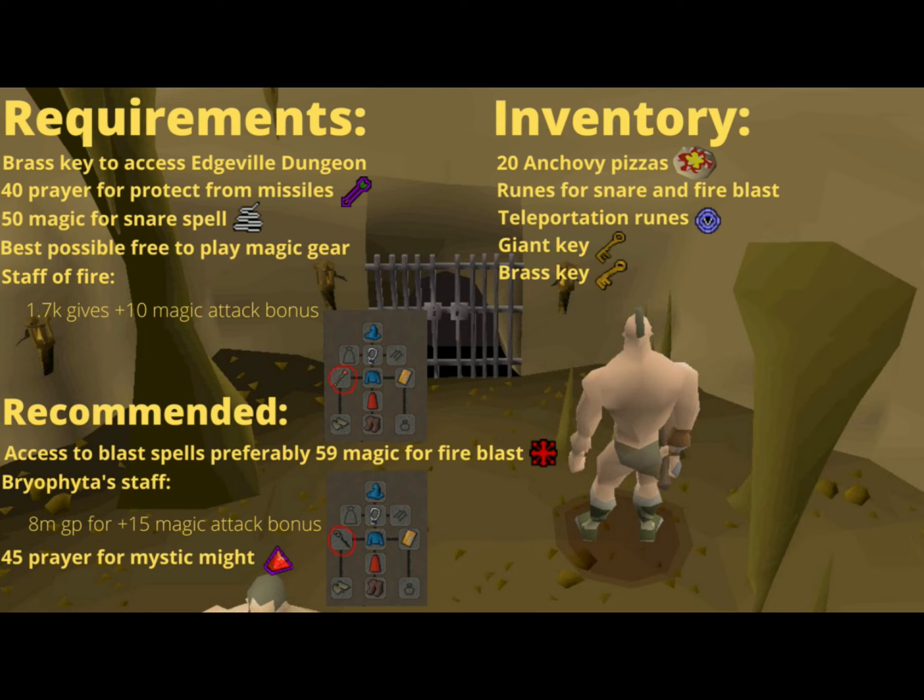45 prayer for mystic might, and your inventory will consist of 20 anchovy pizzas, runes for fire blasts, teleportation runes, a giant key, and a brass key.